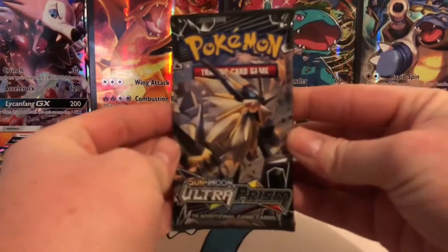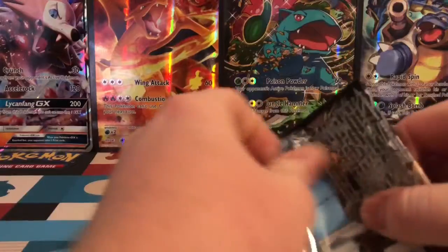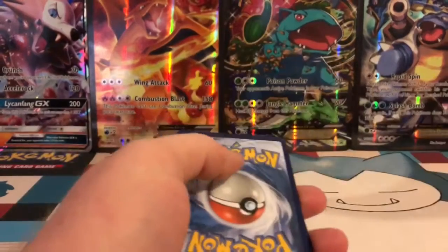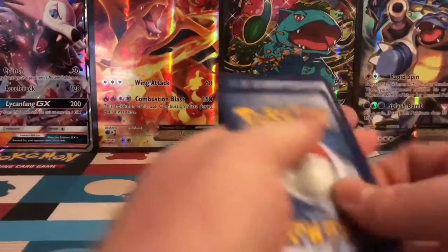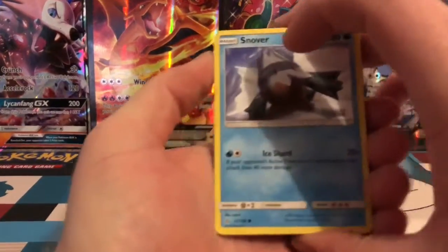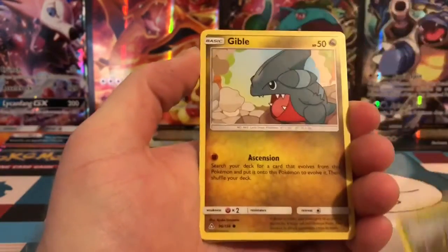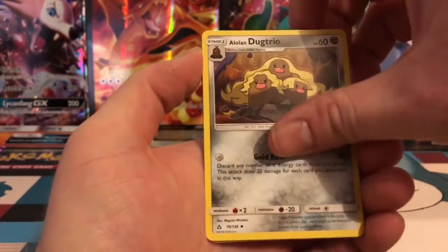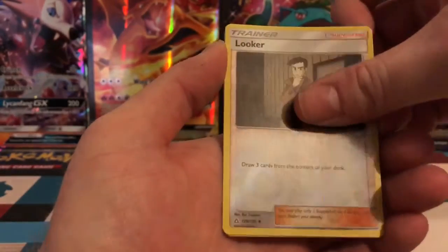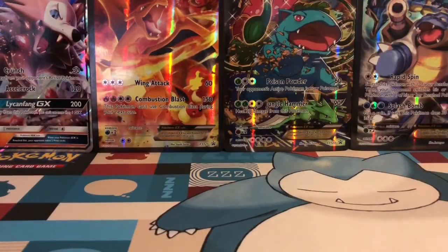On to the second pack. Second pack starts off with a Snover, Hippopotas, Shinx, Budew, Gible, Energy, Alolan Dugtrio, Ancient Crystal, Cherrim, Reverse of a Looker — just an Uncommon — and the rare is a Mow Rotom. So two packs, no points.